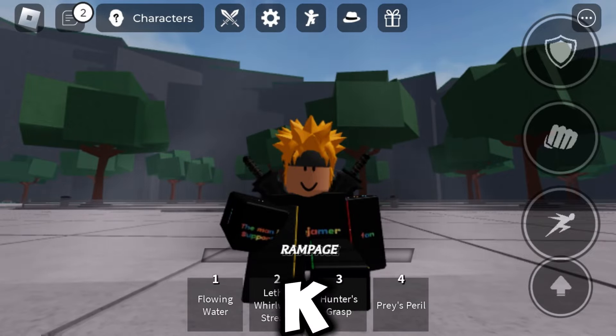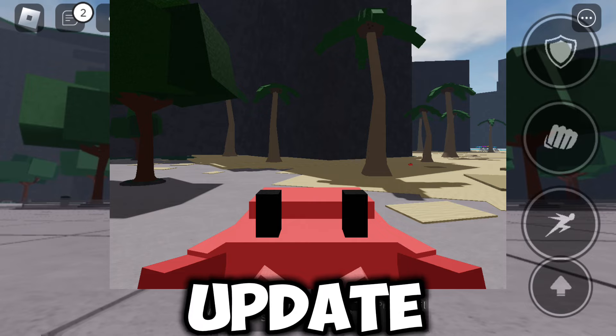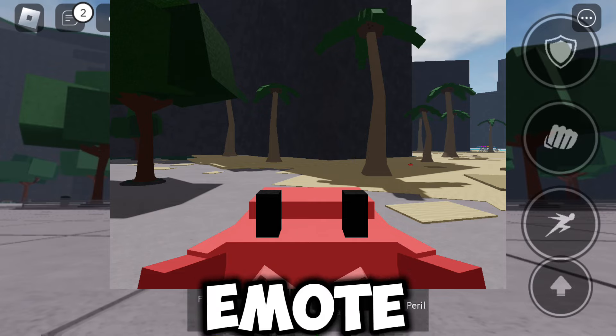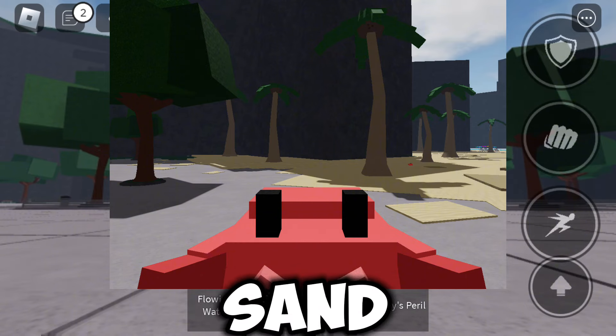Hey guys, Road to 41k and we just got a new sneak peek, and I'm guessing it's for a future update. In the sneak, there is a crab, probably an emote or something like that, and next to it there is trees and sand, so like the beach.